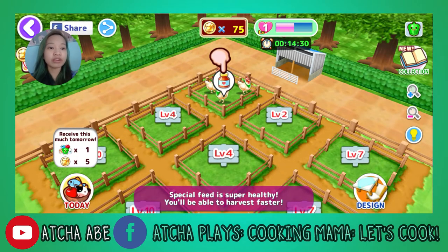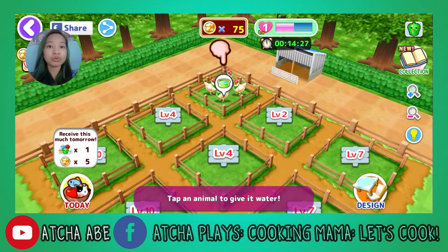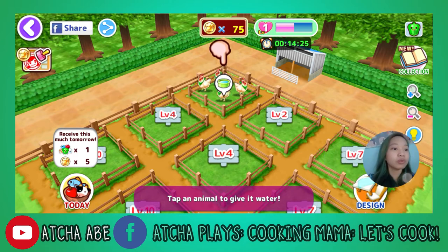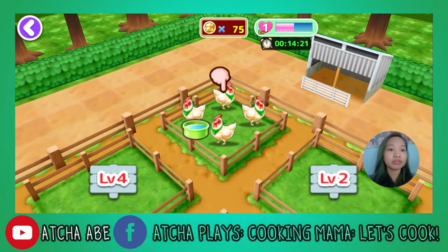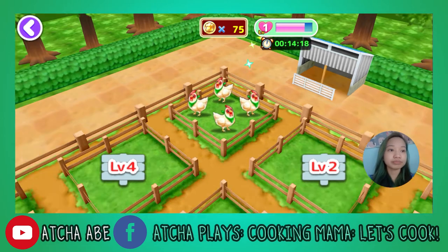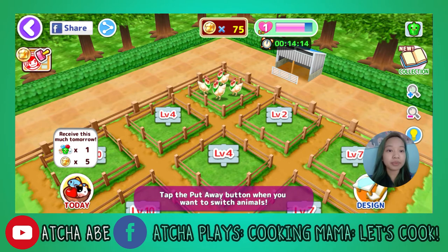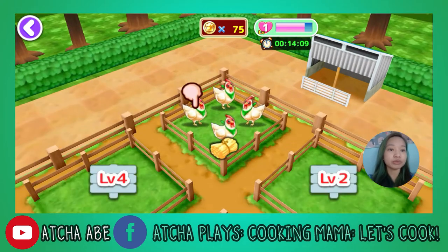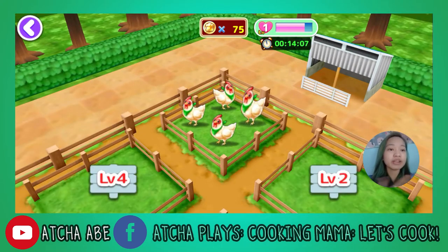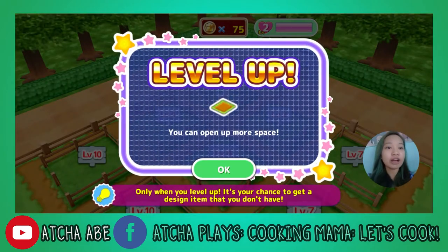I guess I'm feeding the chickens. Special feed is super healthy — you'll be able to harvest faster. No thank you. What's next? Give them water, of course. Tap the put away button when you want to switch animals. Tap an animal to give it food. Am I giving them hay? Because I have no idea. Now I level up — I hope you can open up more space now.